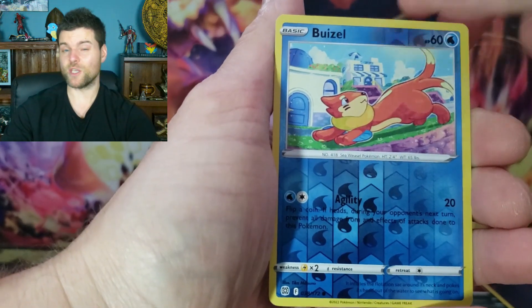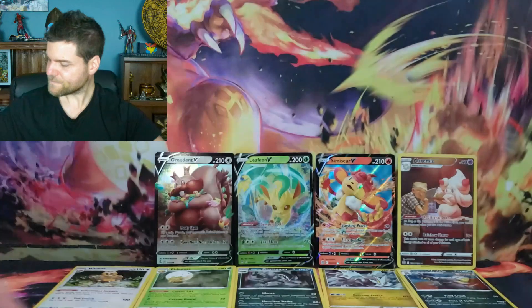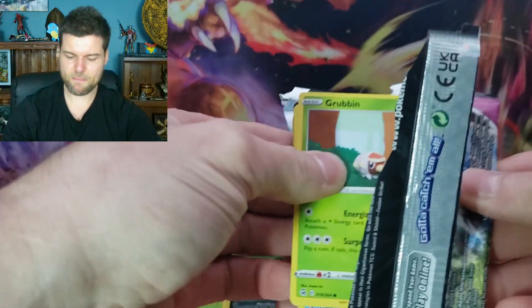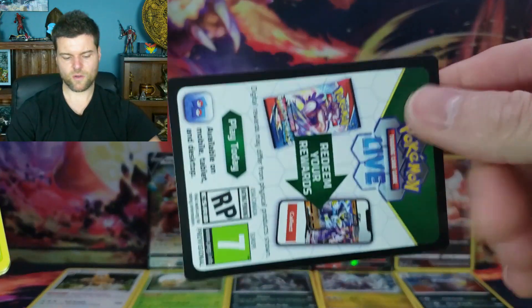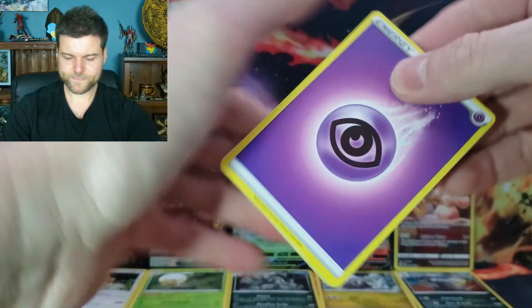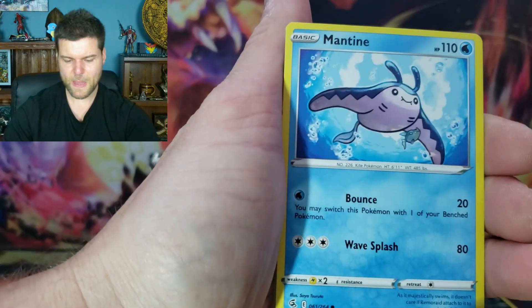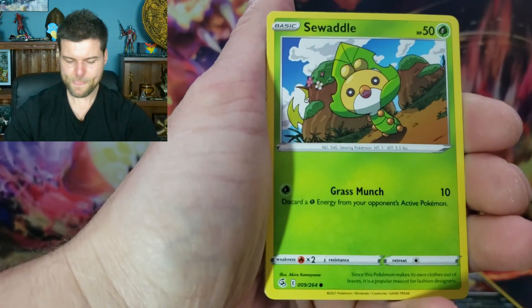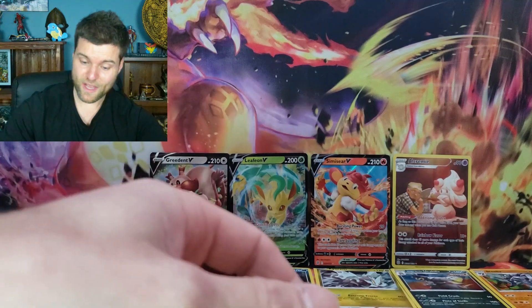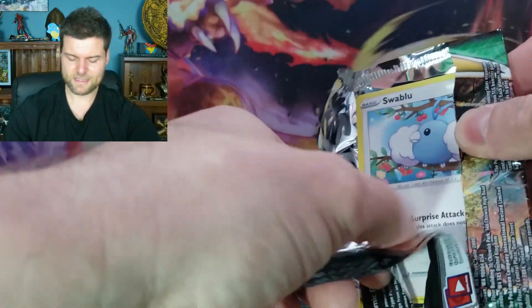Here we go, let's see what we can do. Energy, Luxio, Shroomish, Purrloin, Duskull, Sneasel, Corpfish, Surskit, Buzzwole - and non-hollow Klinklang. Three chances left at pulling something amazing. Going to Fusion Strike - let's get that Gengar, let's get that Mew, Espeon, one of the big three. Go card backwards - could be a good sign.